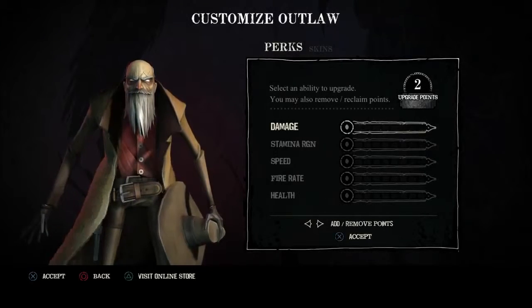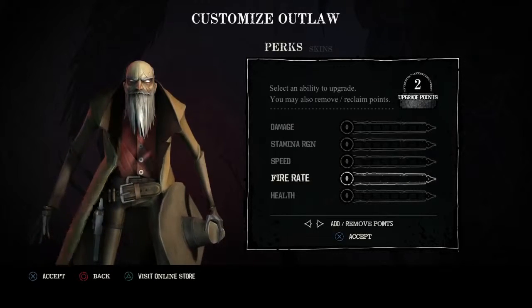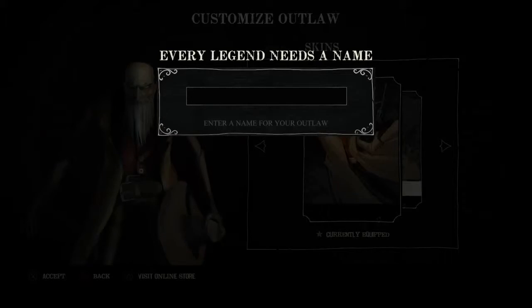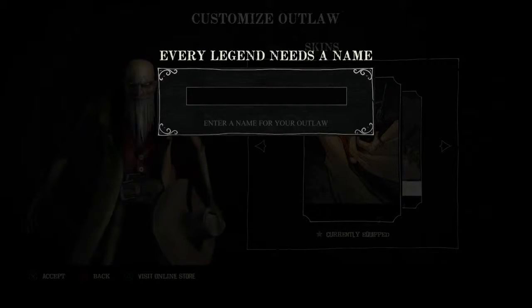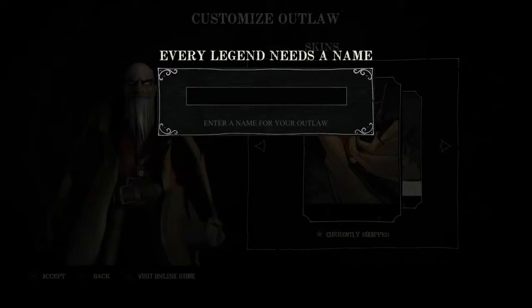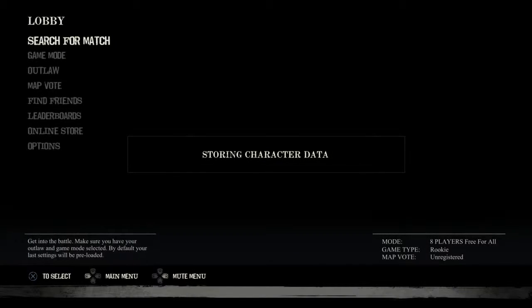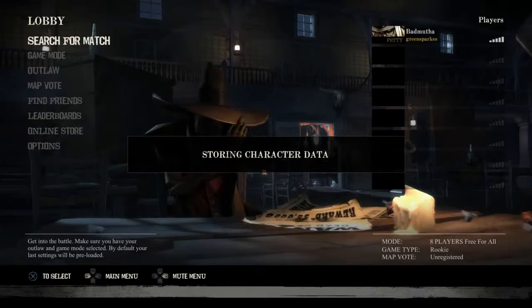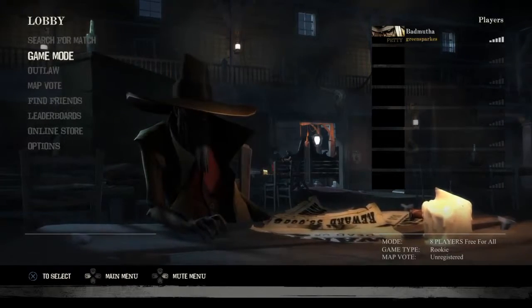Okay, so customize — select an ability to upgrade. I've got two upgrade points. I picked fire rate, I have no idea why. I'm just now typing the name of my outlaw. You can't see this on screen of course because PlayStation don't allow you to capture their overlaid keyboard when you're typing. And there you go — you can see my name there: Bad Mother. Yeah, that's right.